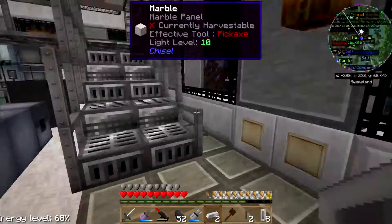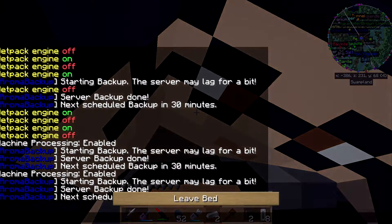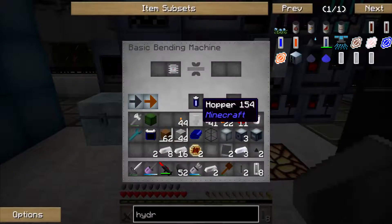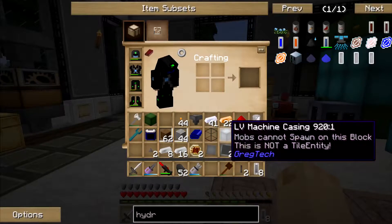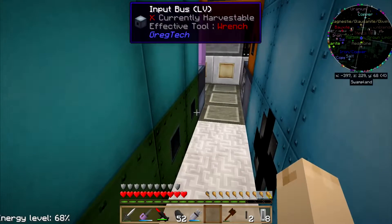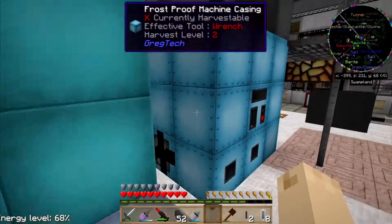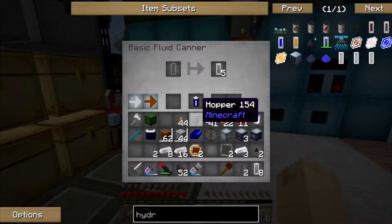Howdy y'all and welcome to BlacksLives. I think it's time to play a little Infitech 2. So I've been playing for a while now, trying to get this implosion compressor done. Something weird has occurred — I was pretty sure I had made my input and output for this thing, but maybe I didn't. I didn't put an output bus for my implosion compressor; instead I just had a couple of LV machine hulls, which didn't matter anyway because I totally didn't put a piece in the bottom here. I am not sure how I thought that was going to work.